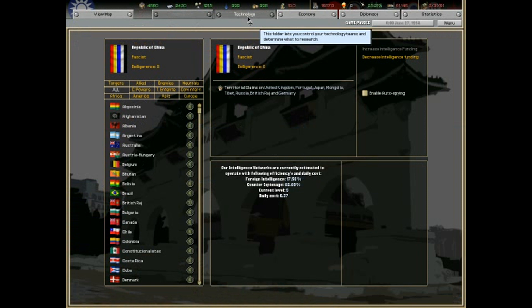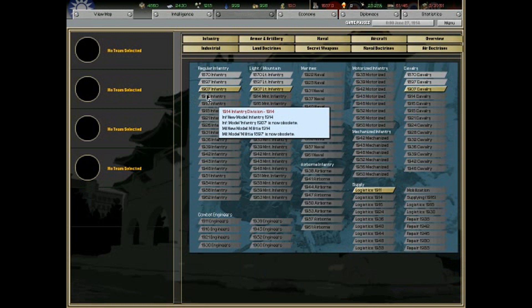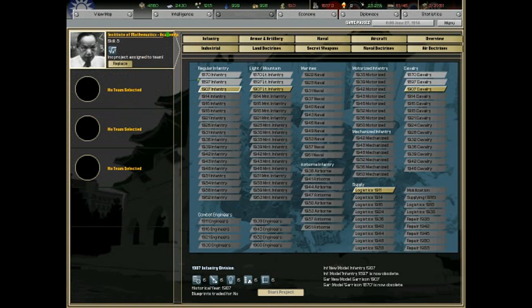Let's start researching technology — we should probably get that done. Turns out we can't get any motorized vehicles until 1935, which sucks, but oh well. We can start training 1907 infantry. Let's pick this mathematical institute to start researching so we get better troops on the field.